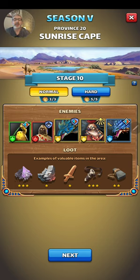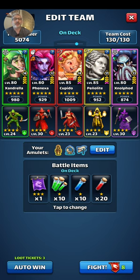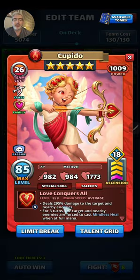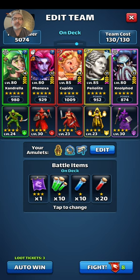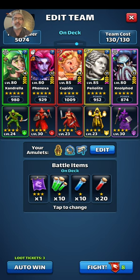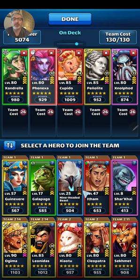We're going to go into a stage I picked that has some heroes that are not going to die instantly from a tile, because the heroes I'm using are fairly strong. I brought Cupido, who has 295 damage to the target and an attack stat of 982, and Penulite with an attack stat of 982 as well and 245 damage to the target — exactly 50 less than Cupido, and the same attack stat.